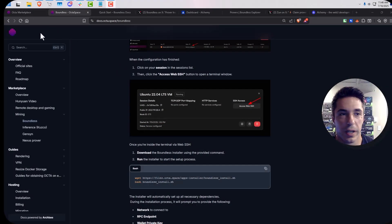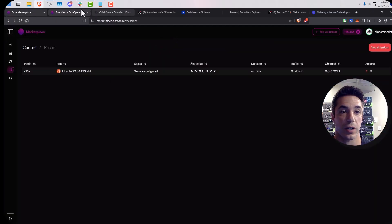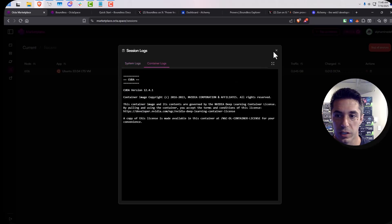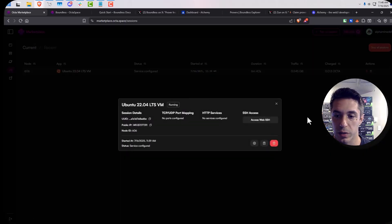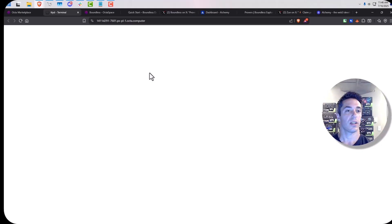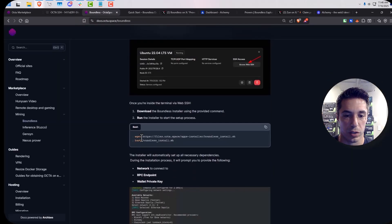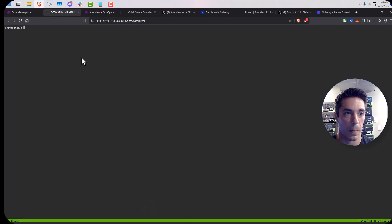I've asked in the Discord and I haven't fully confirmed it, but I don't think there is a minimum stake deposit amount. It's been enough time now — I can access this server. Let's go ahead and move on with the setup. Let's do 'Access Web SSH' and it looks like we're good to go.